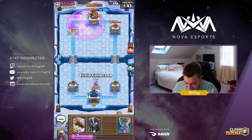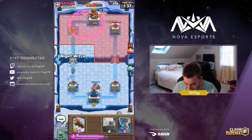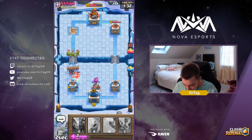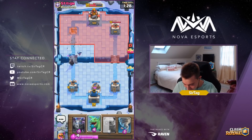We're going to assert dominance with a three-crown. This man — we're ready and poised to drop our Night Witch to his Hog Rider. Where is your Hog Rider? There it is — predictions! We're going to drop our Log as well. We actually ended up logging the Hog Rider closer to our tower, so that was definitely a slight misplay.